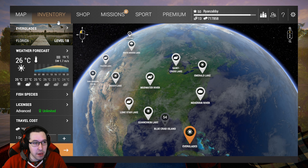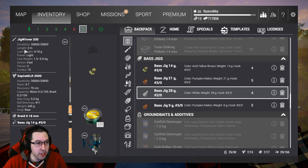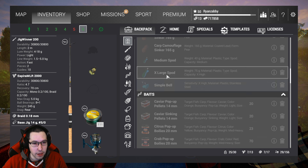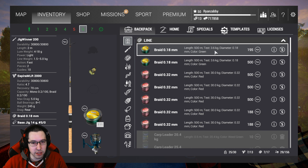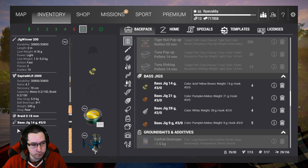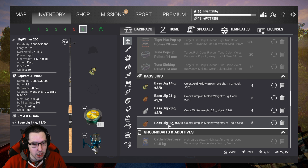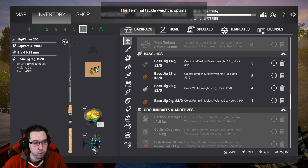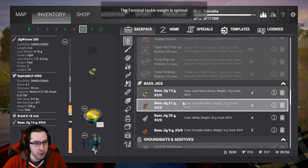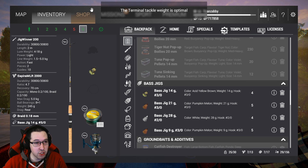I'm going to recommend that you guys wait till level 20 to go there because you have a little bit better setup. If you wait until level 20, you can grab this entire setup: the Jig Winner 200, the Aspira MLR 2000, 3.6 kilogram test line — pretty decent line. For the lure, you're going to want the 14 gram 3.0, or you can use 21 gram to go a little bit heavier. I'd recommend the 14 gram 3.0, or you could do the heavier bass jig — but you have to be level 20 to do this.